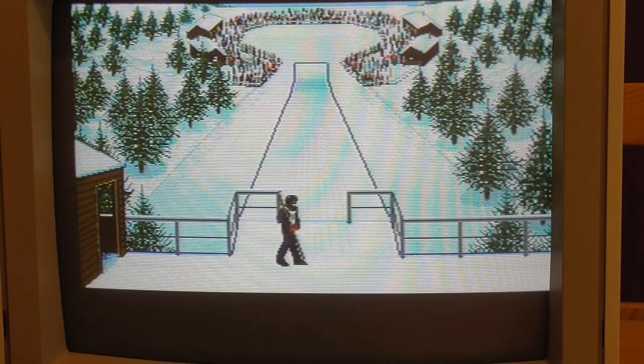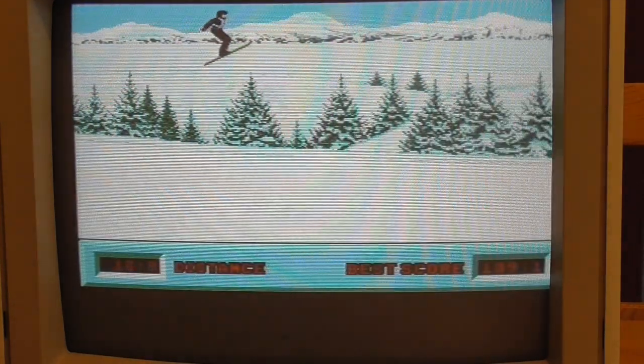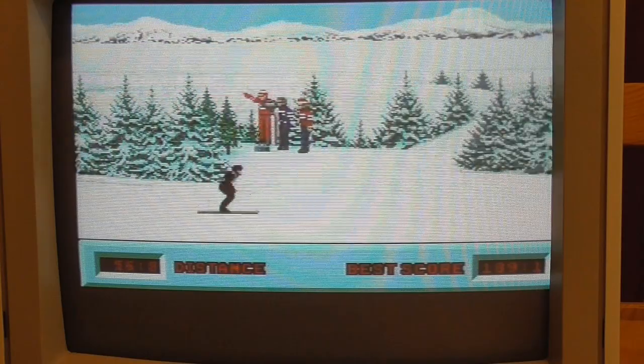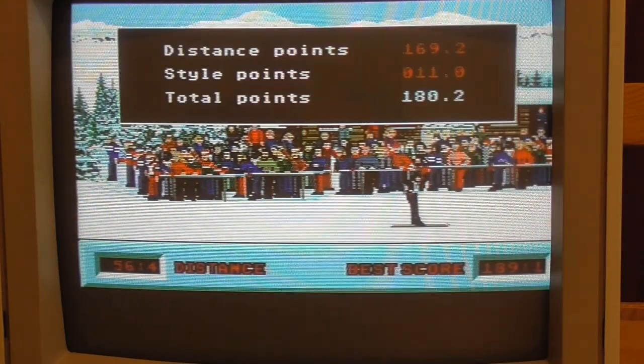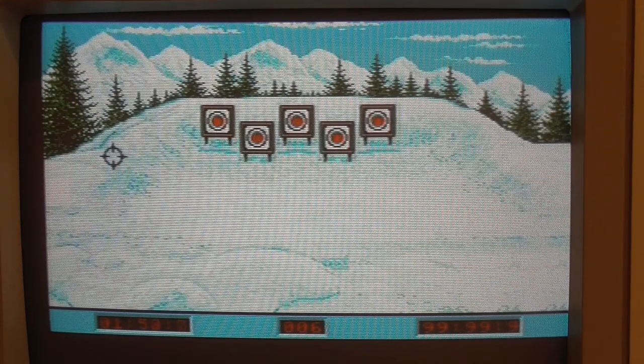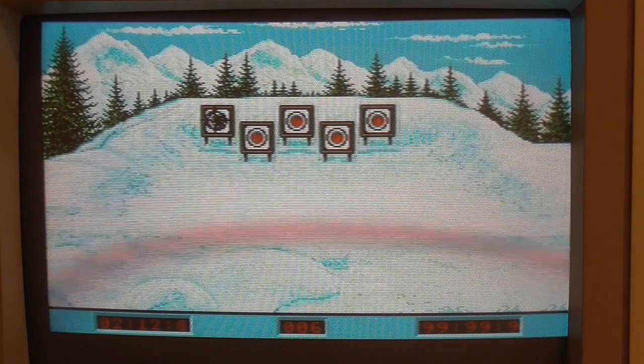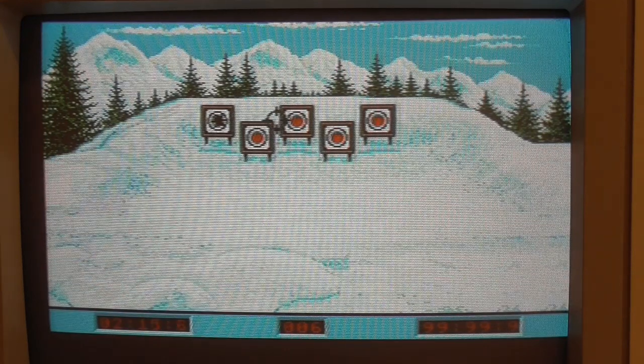The next event is ski jump — you launch down the hill with the fire button, and when you get to the bottom of the ramp you press fire again, then steer left at the very bottom to get all the way through to the end. This is biathlon: first you do some cross-country skiing, and eventually it brings up a target range. The idea is to make small adjustments to the position rather than holding the joystick down too long, which makes large adjustments. Then you should be able to shoot out the targets.